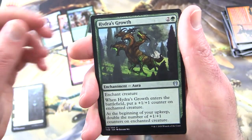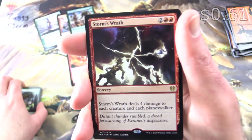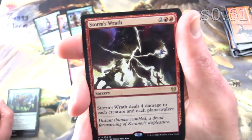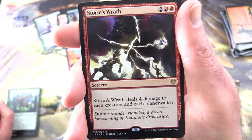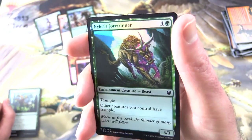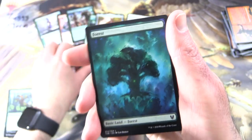Hydra's Growth. And it's red — the rare is Storm's Wrath, Sorcery for four. Storm's Wrath deals four damage to each creature and each planeswalker — a nice board wipe. Distant thunder rumbled, a dread forewarning of Kroxa's displeasure. And a foil Nalia's Forerunner, plus a forest and a Wolf Token.